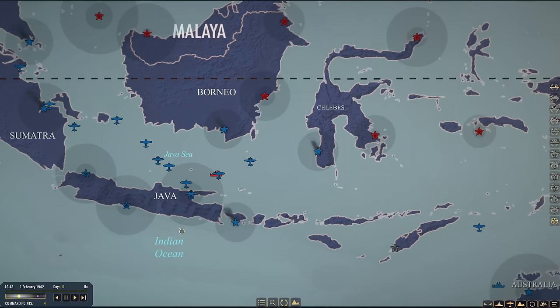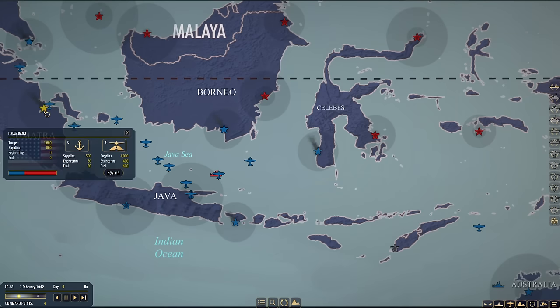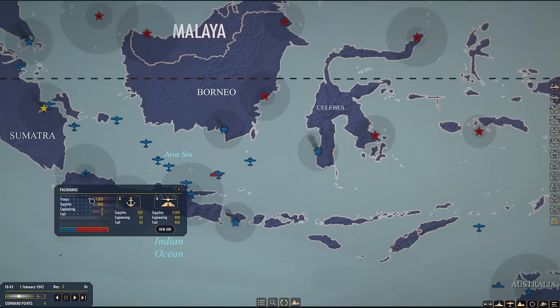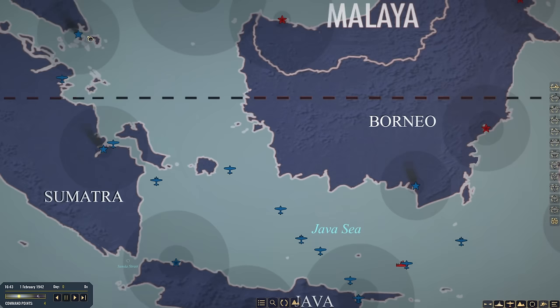The campaign starts us off in a rather difficult situation. Singapore is already under siege. The Japanese forces have landed. We have 4,000 troops here and 1,000 supply. Kalanbang, down to the south in Sumatra, is the other city we really need to hold. We have 1,600 troops here and 800 supply. The situation is definitely pretty desperate, so we are going to attempt to reinforce these two cities. If I have to give one up, so be it. I would like to hold on to them and continue to fight though.